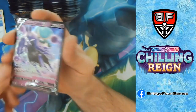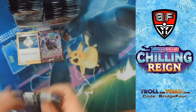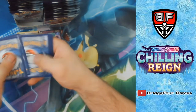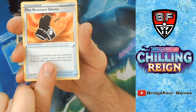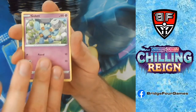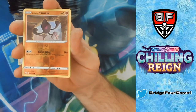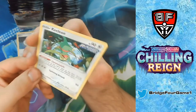Shadow Rider Calyrex V goes up with our Melanie. Next pack: Water Energy, Larion, Fire Resistant Gloves, Welcoming Lantern — 'put a Single Strike supporter card from your discard' — that's pretty good — Golett, Deerling, Sneasel, Galarian Farfetch'd, Furfrou, Reverse Holo Galarian Yamask, and Kecleon.